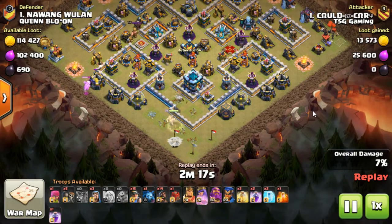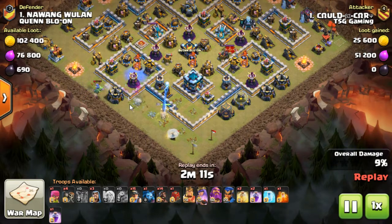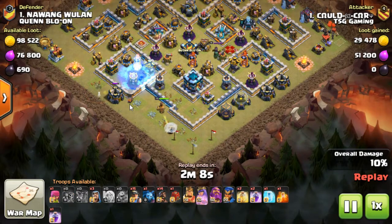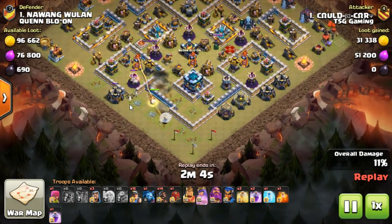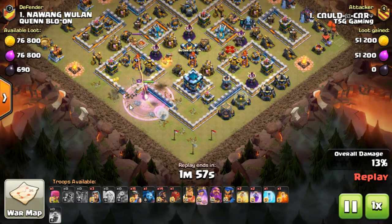This was a clan war league hit, so it was a fresh hit — nothing was known about this base. A test wall breaker was dropped on the left-hand side and was taken out by the multi inferno. So a bunch of other wall breakers come in and a freeze is put on the multi to get it down.